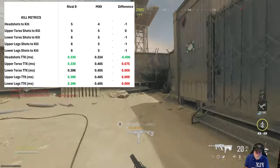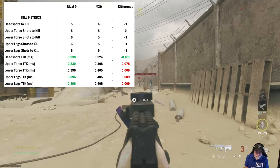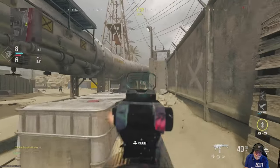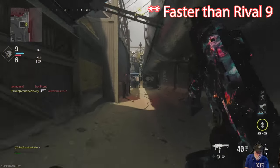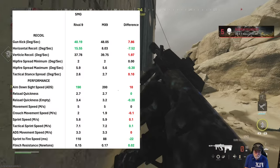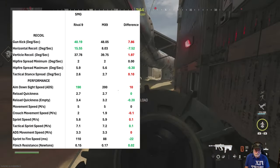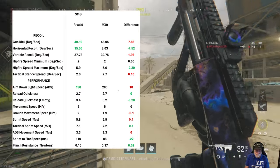Take a look at time to kill — best-in-class headshots for the MX9 versus Rival 9, and this is raw, unconfigured. If you get one headshot mixed into upper or lower torso, you're killing faster than the Rival 9. As far as base recoil, it's better in general for the MX9 — except horizontal, which is why I configured it the way I did.